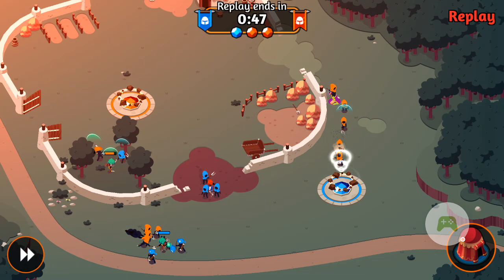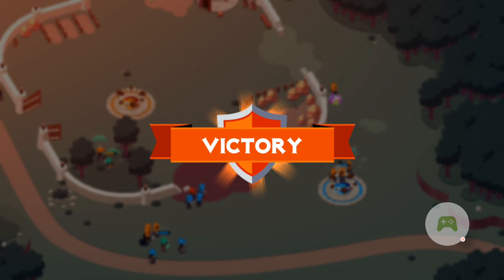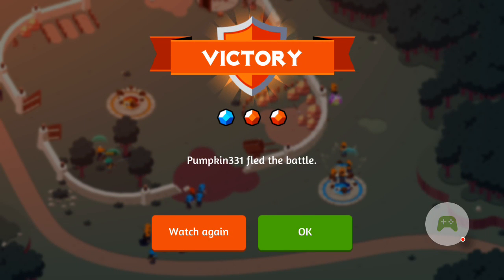So they come around the end, attack the first base, and he pretty much folds over at that point. He has no chance of winning so he quits the game. You really have to be careful of a squad coming back around you and taking your point if you fully commit to the middle of the map.